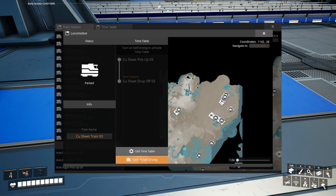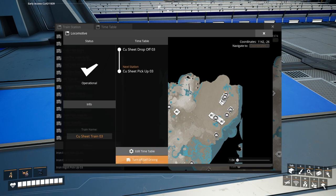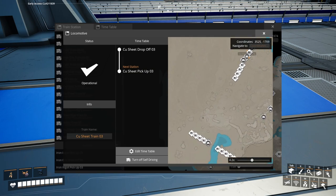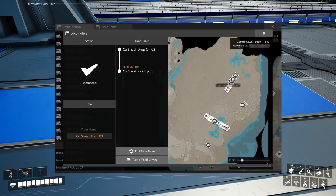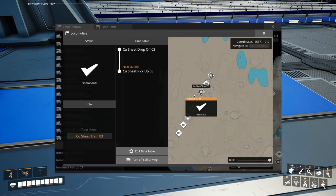I want to go to the pickup — we'll edit the timetable, flip those guys around, and save the changes. Let's turn on self driving. Now it goes to pickup. It'll come down here, come right off of here and circle back up into the main line. There it goes. There's copper sheet train number three.